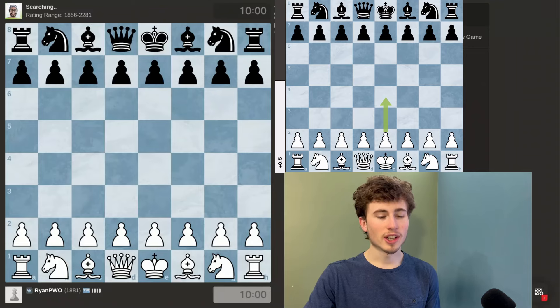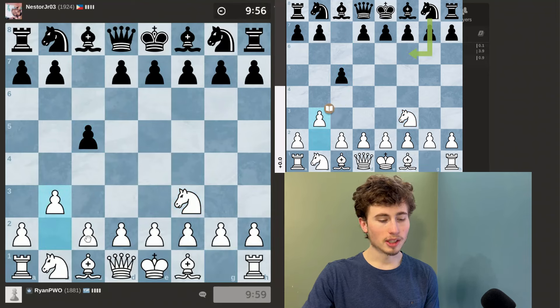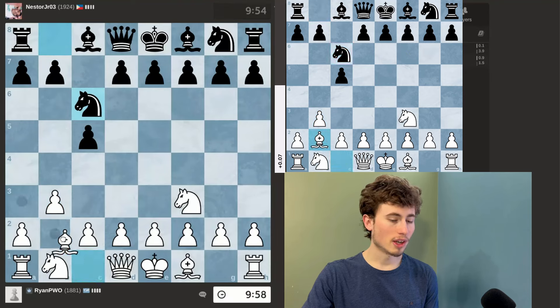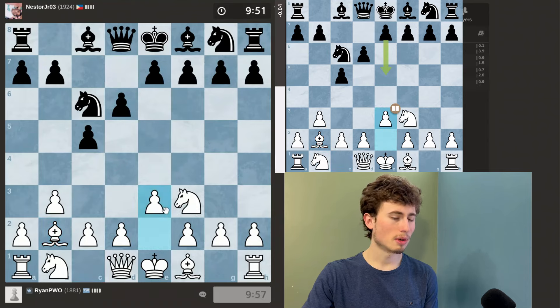This is day 120 of trying to get to 2000 Elo on chess.com. Currently I'm rated 1881 and I'm playing someone rated 1924. I'm playing the Reti opening, so I'll probably just fianchetto my dark-squared bishop and then eventually castle kingside, but I like to delay castling for as long as possible.